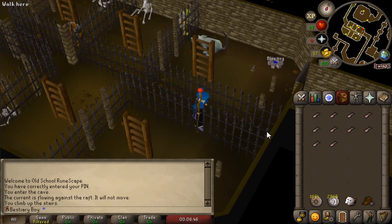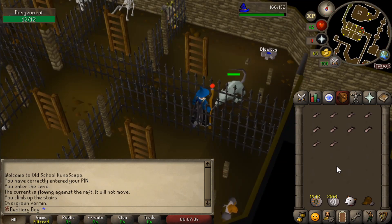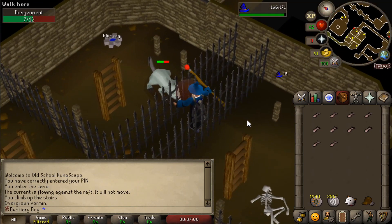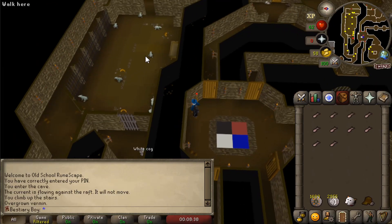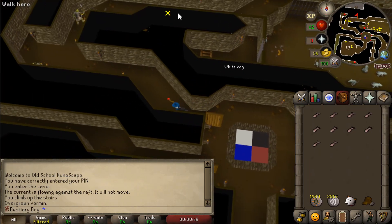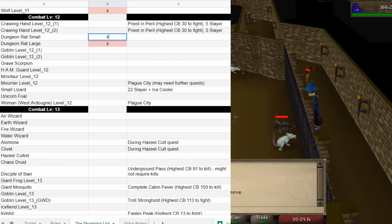Starting us off on the combat bracket of 12, we've got a dungeon rat. There are two types — a large one and a small one — and I'm not 100% sure where the small one is, so I'll have to have a look around. There they are over there. I think I might need to start Locktower, unless I can just get through. Let's get this small dungeon rat, level 12. Easy peasy.